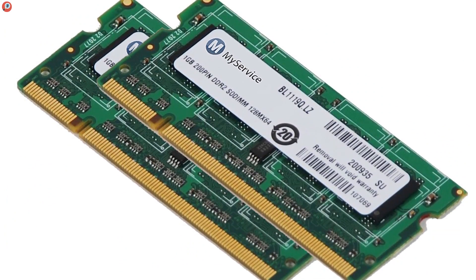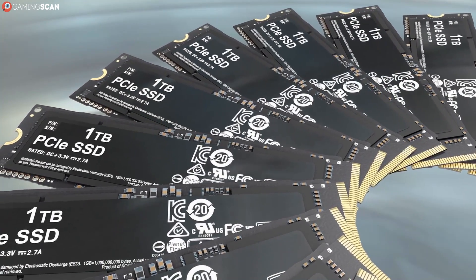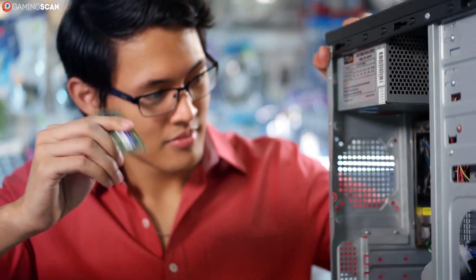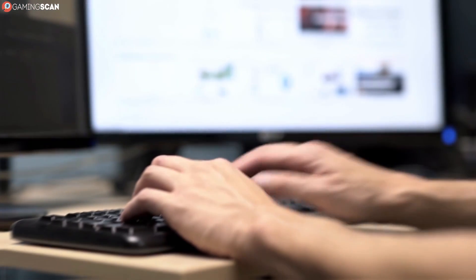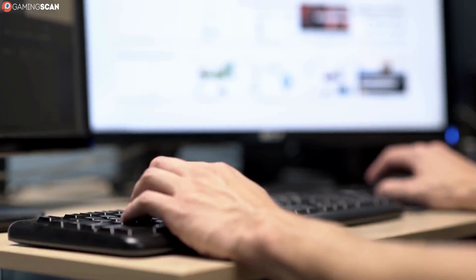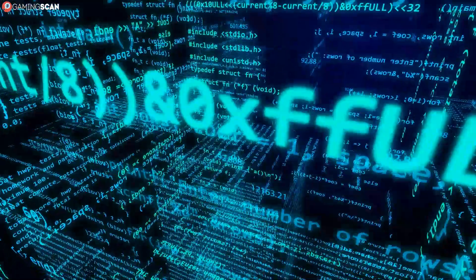RAM is an acronym that stands for Random Access Memory. Just like SSDs and HDDs, RAM is a type of memory. But unlike these two devices, RAM can only store data while it's powered. On the flip side, however, RAM is significantly faster — several times faster than even M.2 SSDs. The PC makes use of this speed by constantly overwriting and refreshing the data inside the RAM.